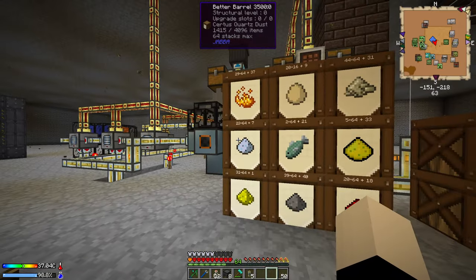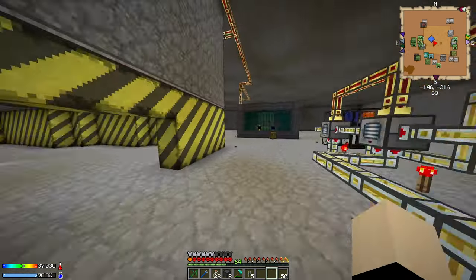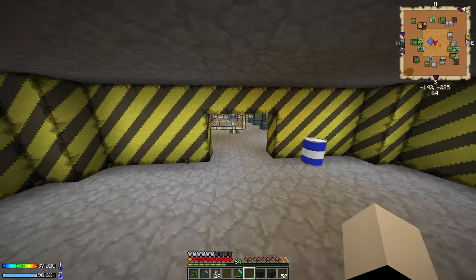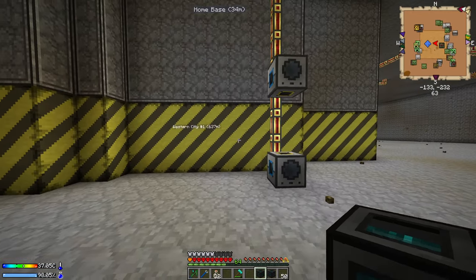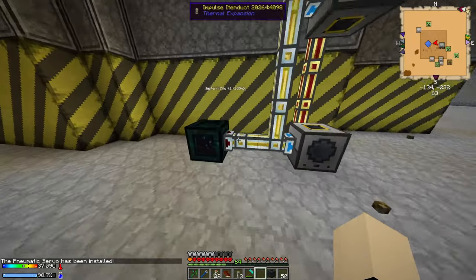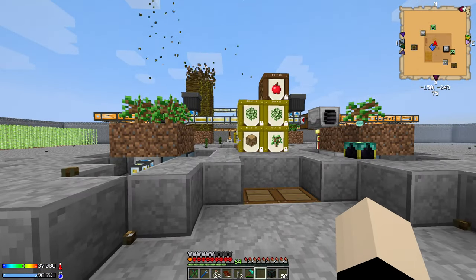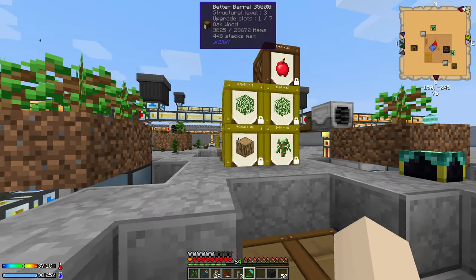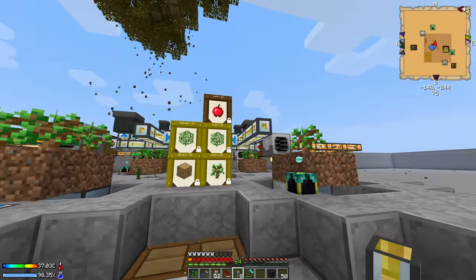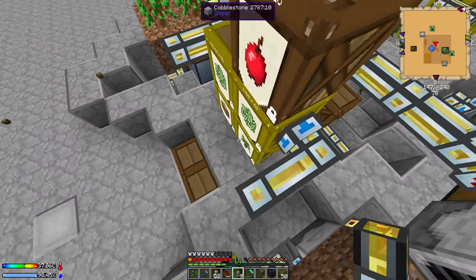I'm just checking on my other barrels to see where they're at in terms of resource count. Diamonds and emeralds are looking pretty good along with redstone, but the redstone is still pretty low for what I want to do in the future. Here's the beginning of my end game water system where I get fresh water whenever I need it. I'm going to be using tesseracts to transport leaves from my farm, using oak leaves for the most part, and jungle leaves for other stuff like a cauldron setup to make witch water later.